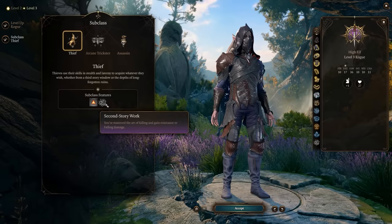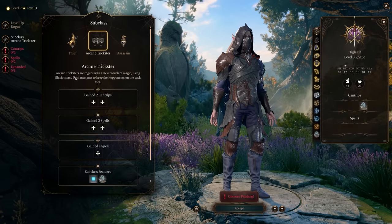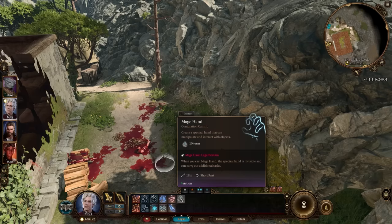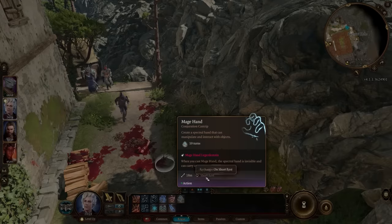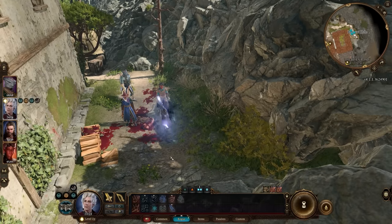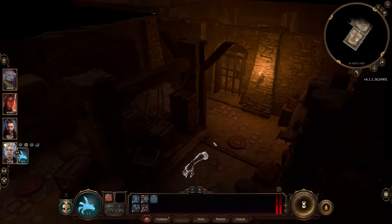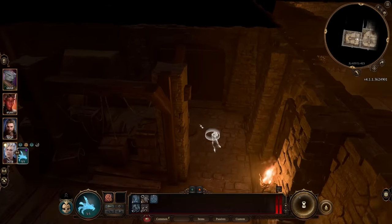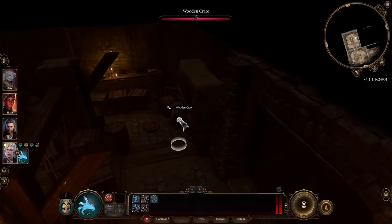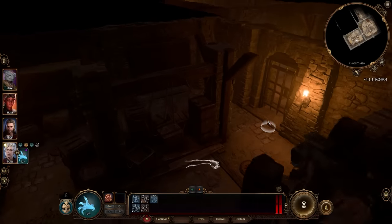The arcane trickster is the mage-focused subclass with access to spells and the mage hand cantrip, though mage hand is currently not working well — the spectral hand's additional tasks don't function in the game right now. It can only be cast once per short rest and only lasts 10 turns, so arcane trickster probably isn't in a great spot right now. The assassin subclass specializes in attacking from stealth: you gain advantage on attack rolls against creatures that haven't taken a turn yet, and surprising a creature always results in a critical hit, plus you regain your action and bonus action at the start of combat.